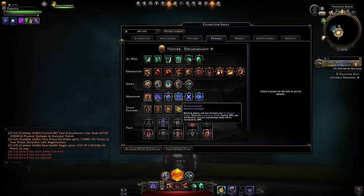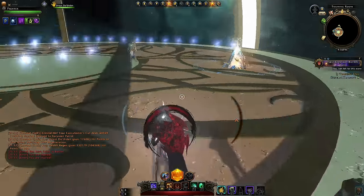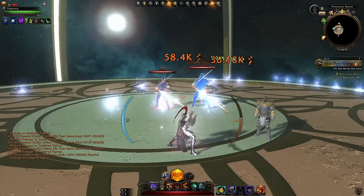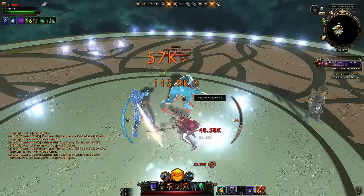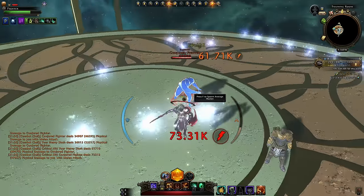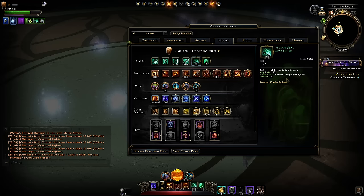First, let's talk about multi-target. For at-wills, your best AoE ability is Reave: 60 magnitude, range 45 feet, radius 6. When you have two enemies near each other you can aim between them and hit both. If there's only one or two left, go to Heavy Slash if you're right next to them. Reave allows you to do some damage from afar, and Heavy Slash increases your damage by 5% for 12 seconds, so it's good to get that buff.